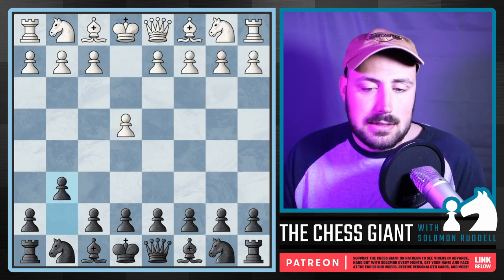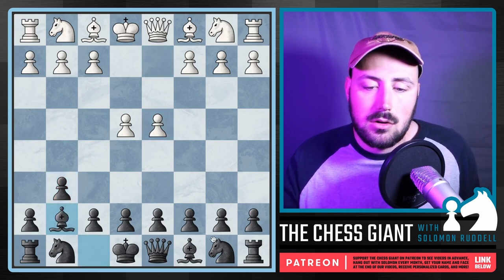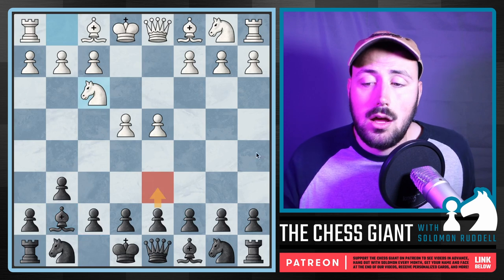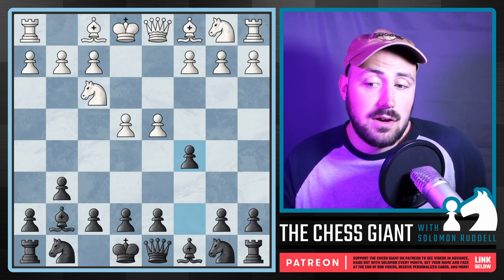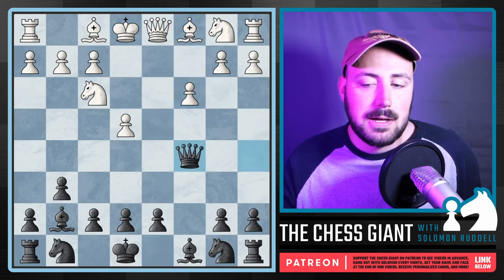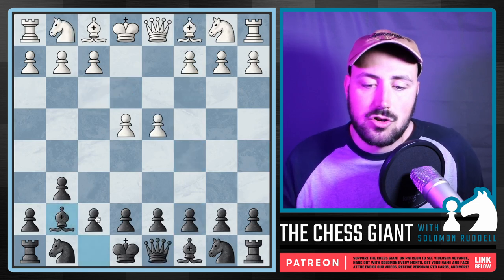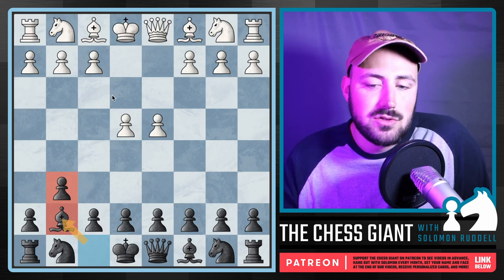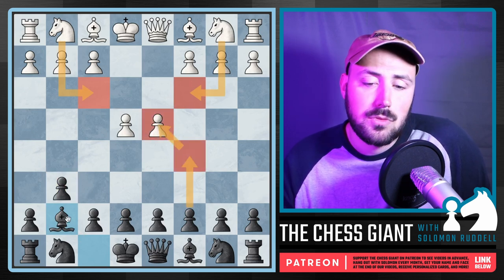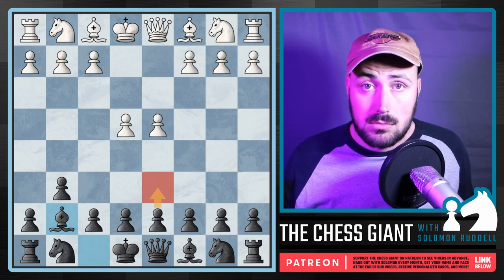Next we have G6 — the Modern Defense. I haven't made a video on this one yet, but G6 is quite a bit of fun. We just Fianchetto that Bishop. A lot of things can happen here — we could transpose into a Pirc, or even go with C5, putting pressure on D4. The whole idea is that White can win a pawn but not for long because we simply check and pick it off. We're playing Bishop G7, and depending on what White plays there's a lot of theory — with Nf3 and Nc3 we could play C5 putting immediate pressure on D4, or transpose into another option like the Pirc, or our last opening in this video: the Hippopotamus Defense.